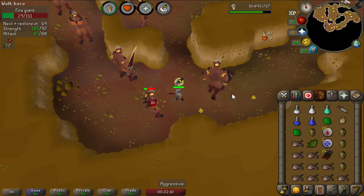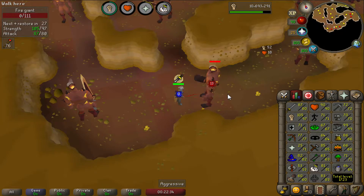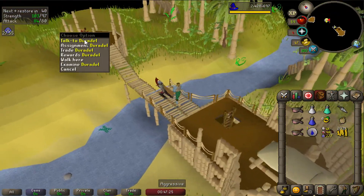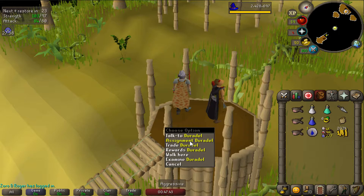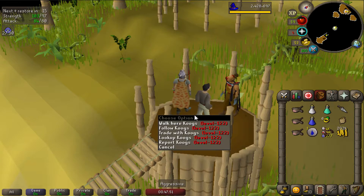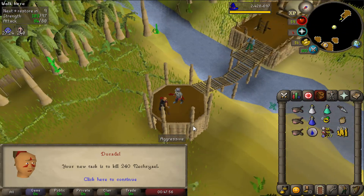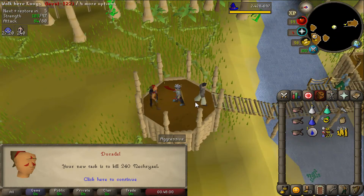It went really quickly, but there we go — level 97 strength. I guess we're going straight to 99 now and not changing to attack or defense. First time getting a Slayer task from Duradel in Shilo Village. This guy is supposed to give better tasks with higher amounts of monsters to kill per task. And that's 240 Nechryaels — it couldn't have been better. That's so many!